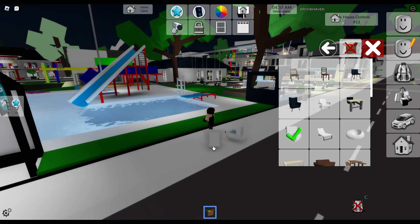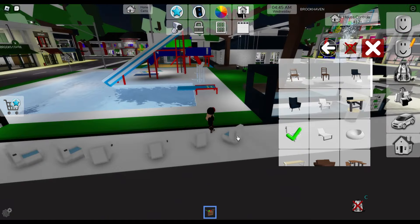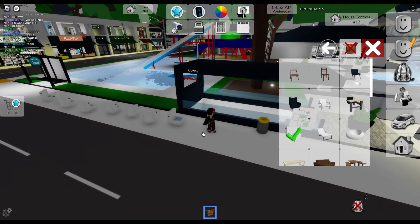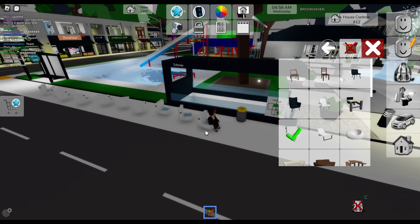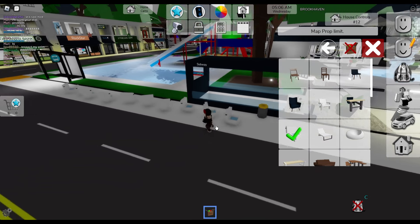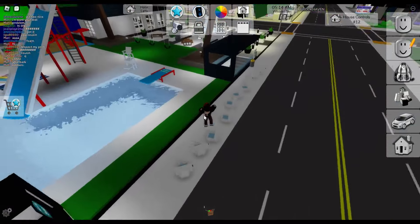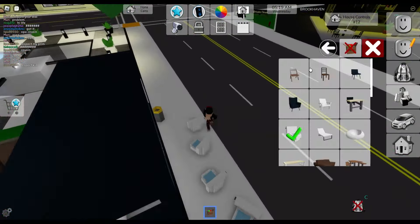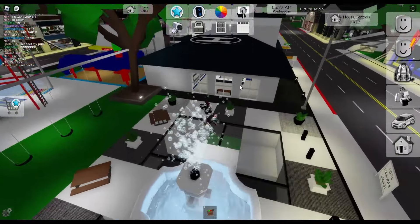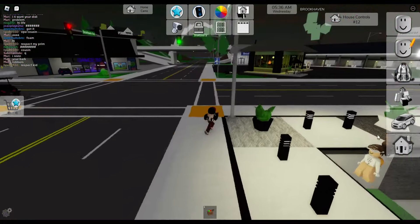Let me count — one, two, three, four, five, six, seven, eight, nine, ten toilets. I think they meant the prop limit was raised by five, so now we can place ten props. That's crazy. That's actually amazing because now we can customize our houses a lot better.